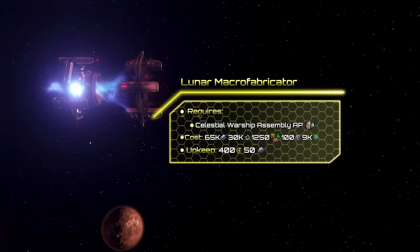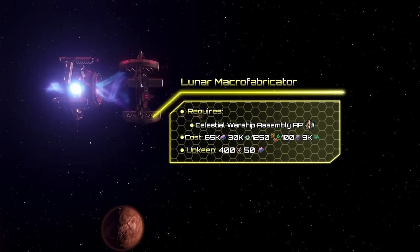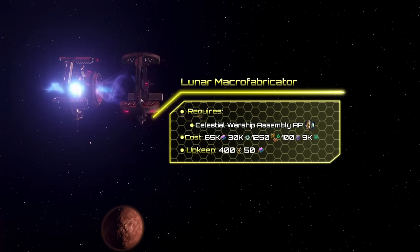Next we have the Lunar Macrofabricator, which requires the Celestial Warship Assembly ascension perk. To place this giga structure, you will need 65k alloys, 30k unity, 100 influence, as well as 1250 volatile motes, exotic gases, and rare crystals.